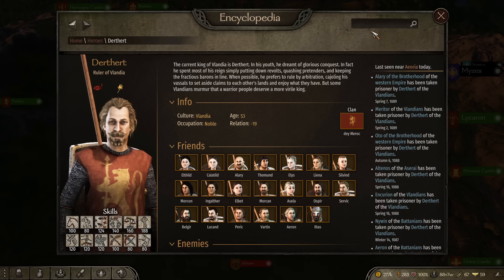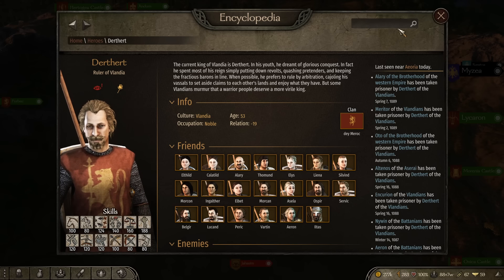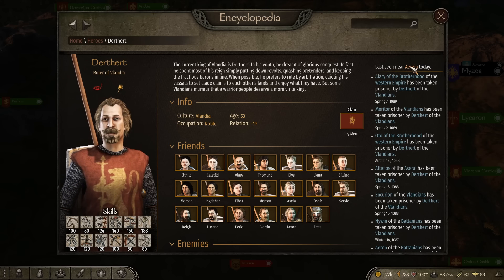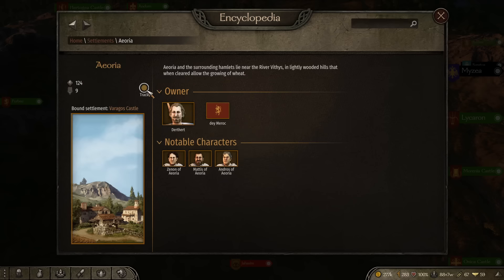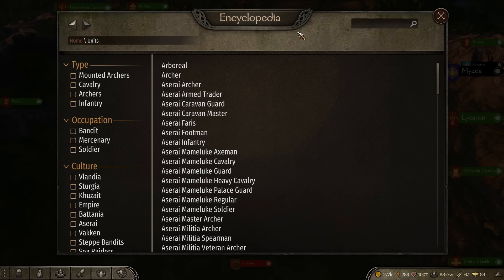Let's say I need to find him for one of the main quests. All I have to do is go to his encyclopedia page and I can see where he was last seen, click that, click track, and then go to that location. The tip essentially boils down to: hit the N key, open the encyclopedia, and type whatever you're having trouble understanding into the search bar.